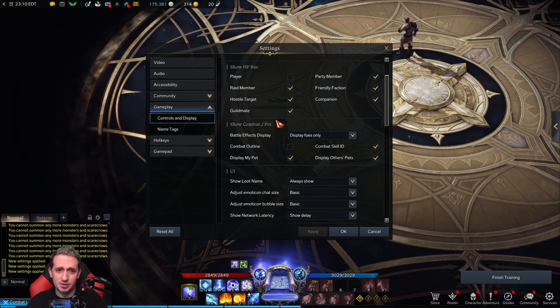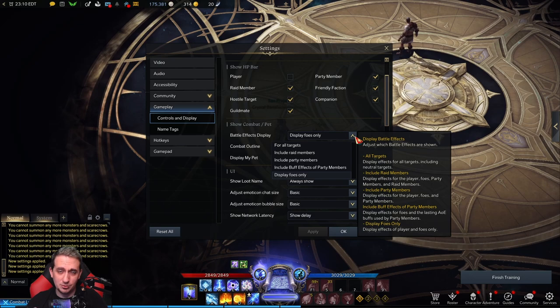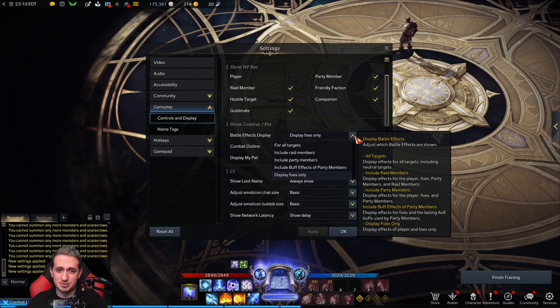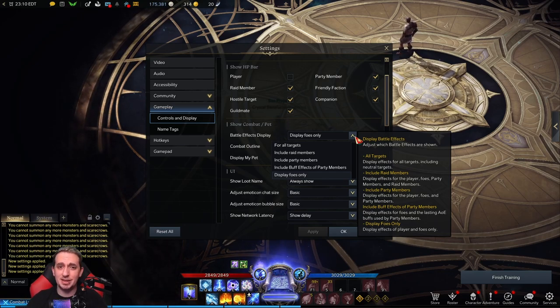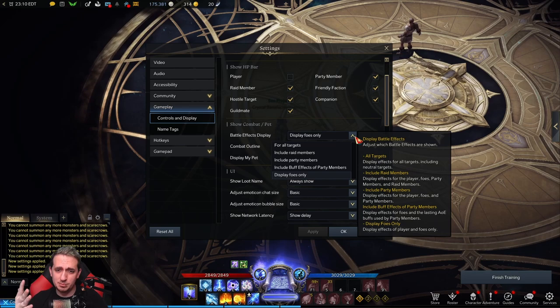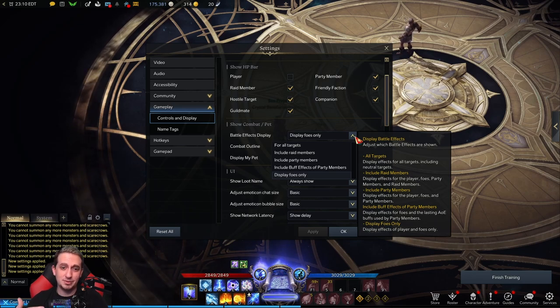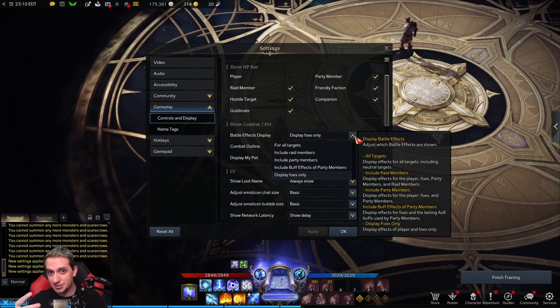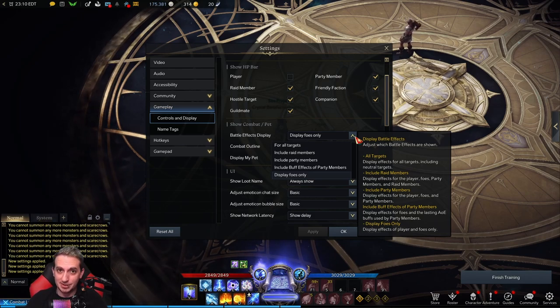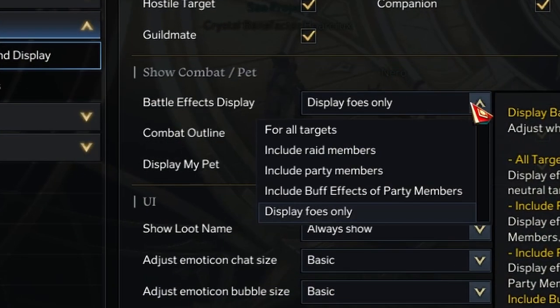There's one more setting I want to show you guys. Go into your controls and display, go all the way down to show combat pet, and right there you'll see battle effects display. If you're a newer player and you don't know what's going on in arenas, this really isn't applicable to PvE unless you want it to be. But it helps clear some of the clutter on your screen, because this game gets pretty chaotic with all the animations and spell castings — it gets overwhelming especially in PvP.